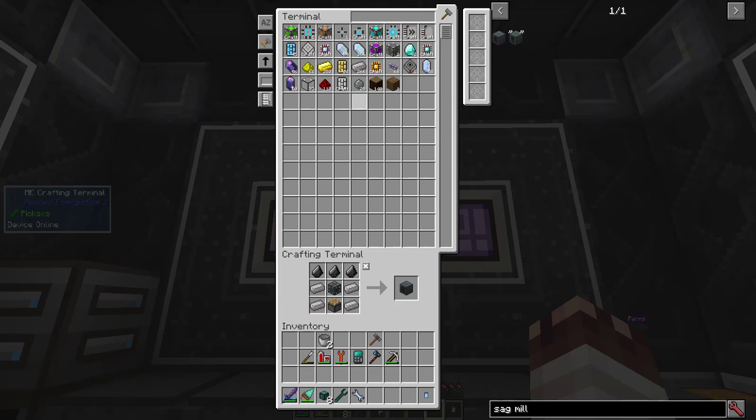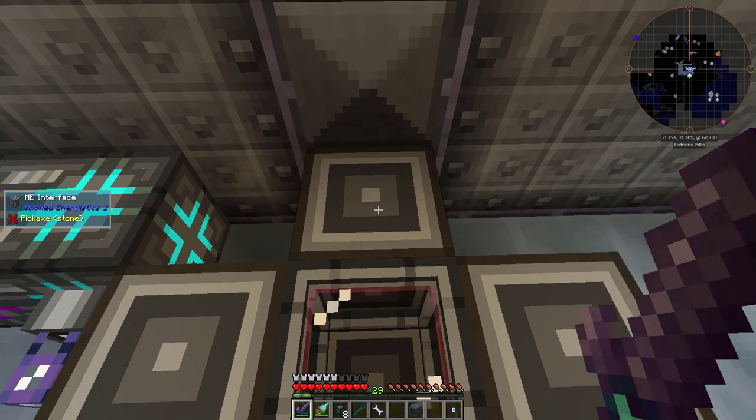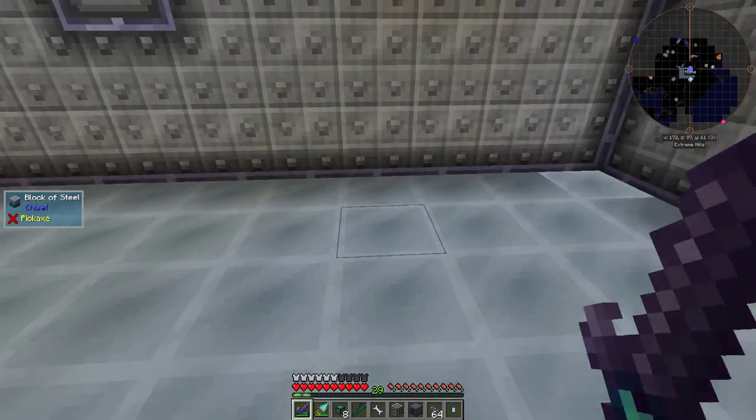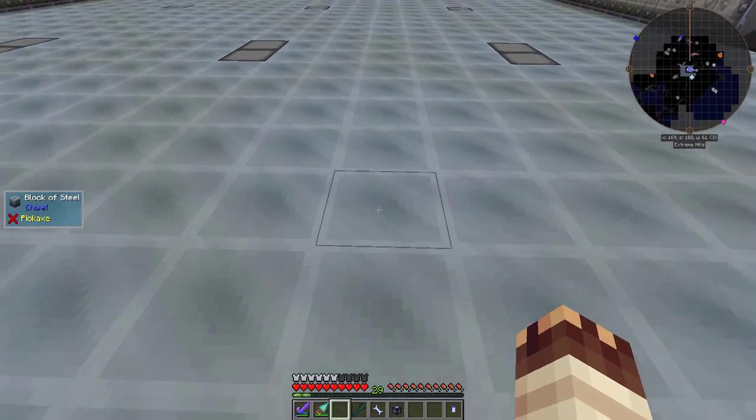First thing, I'll automate crystalline quartz dust. I can't auto-craft interfaces without that, so I'm going to steal one real quick. My plan is to embed crafting units into the floor down this line, and add the molecular assemblers on top of them. My processing will go down each of these lines.